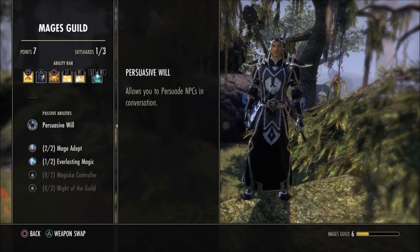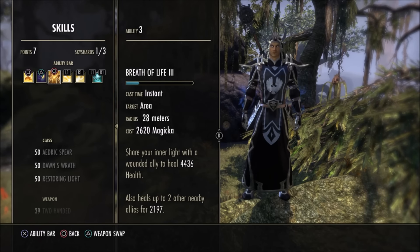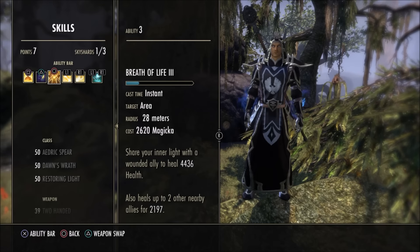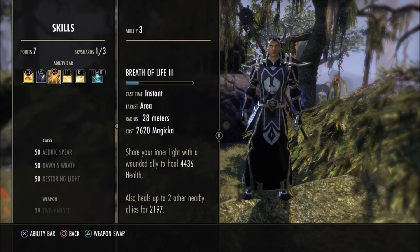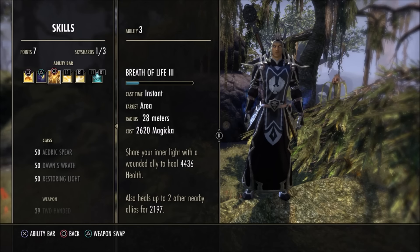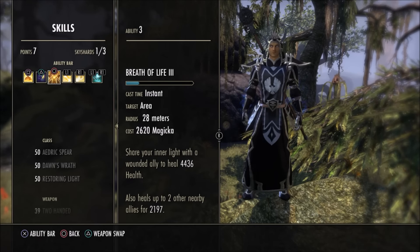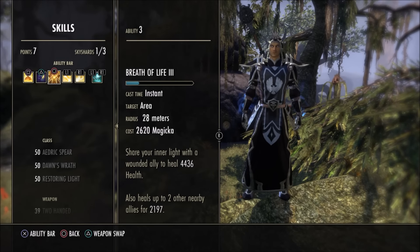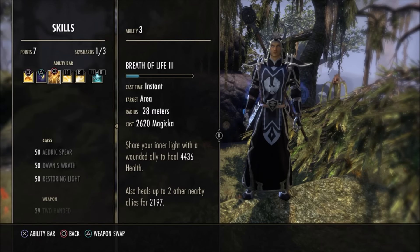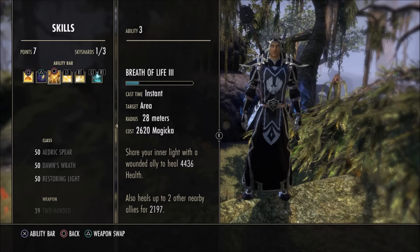Next on the bar is Breath of Life, which depends on your situation. It's a healing move. When you're leveling through veteran ranks solo, you're not going to have someone there to heal you all the time. When you're playing solo, morph it to Breath of Life if you can spare the skill points. However, if you have extra points, spend them on passive abilities for Dawn's Wrath or other class skill trees instead.